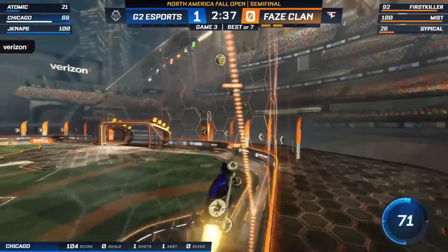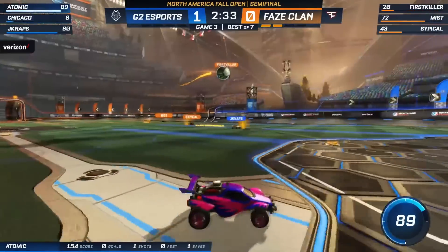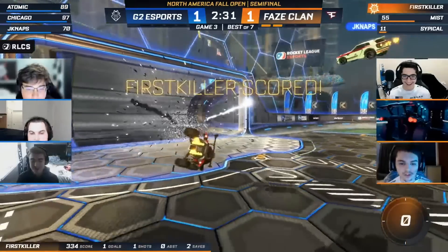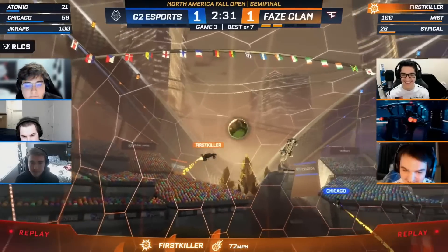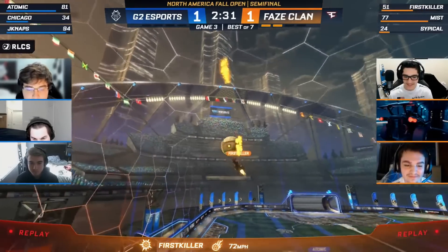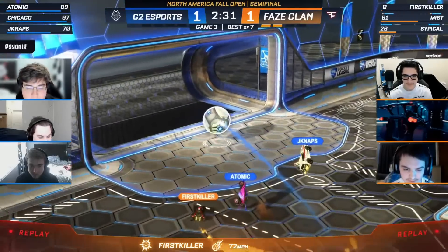Mist, that was a phase. What would have been a big two-goal lead for G2 is now within scoring distance for first killer. And here he comes, forcing down the field — he forces JNaps an on-goal. And first killer tying things up. That flip reset catching people by surprise.